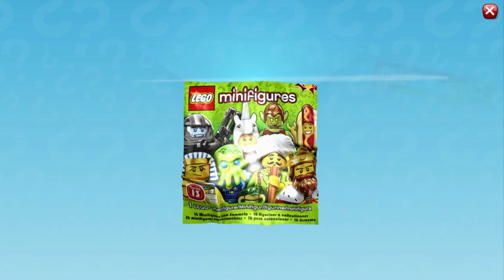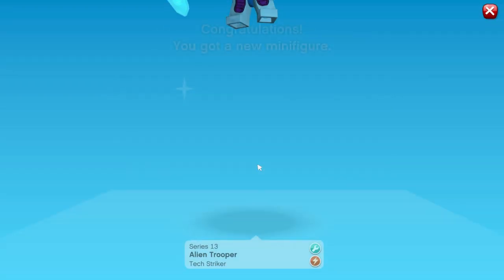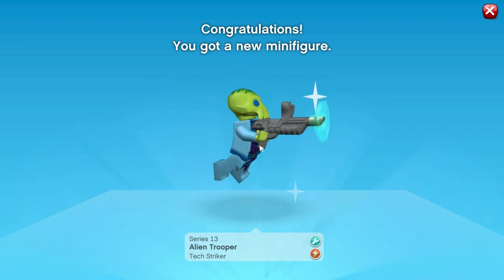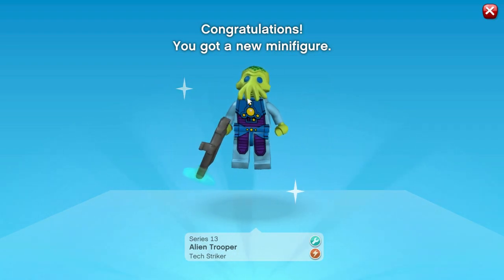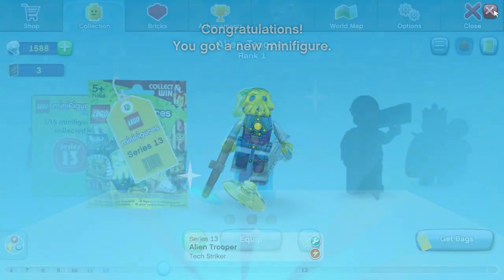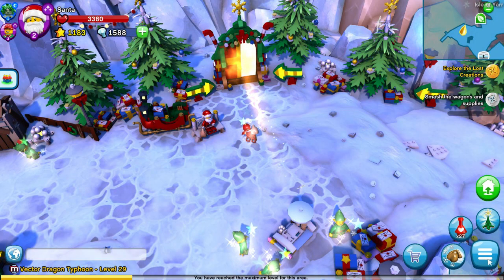Let's hope it's something good. And it's the Alien Trooper! This is a cool figure — it's got some sort of tentacle mouth and a pretty cool-looking gun. It's a Striker class.